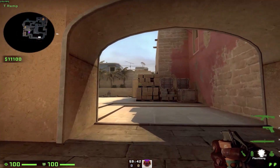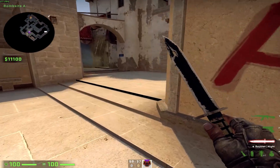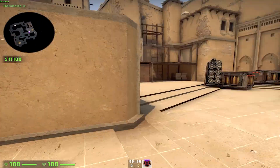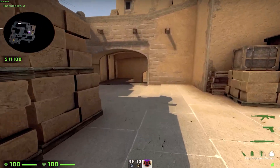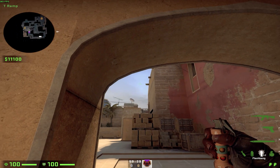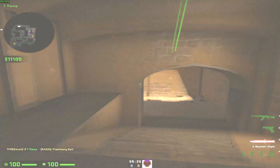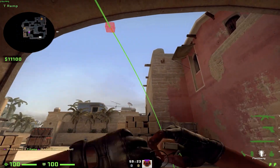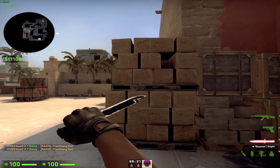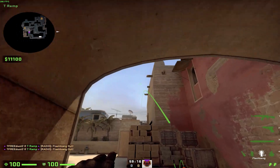A few more flashes you can throw if you're coming out ramp and you want to flash the jungle connector and stairs area. These are pretty simple to throw — you just run, put your crosshair at the height of that pillar over there, and throw. You have to be in front of the ramp. You can also throw it while running with both mouse buttons.